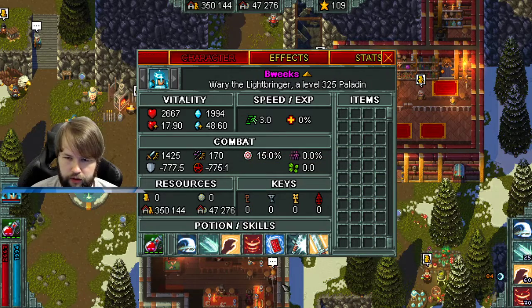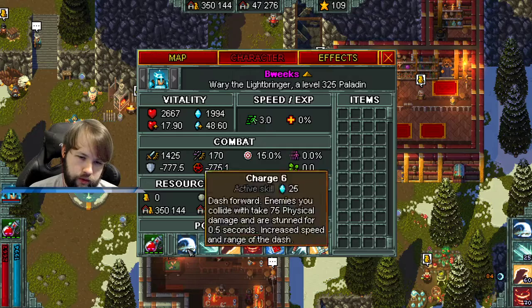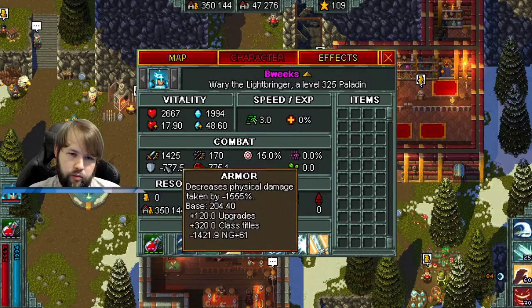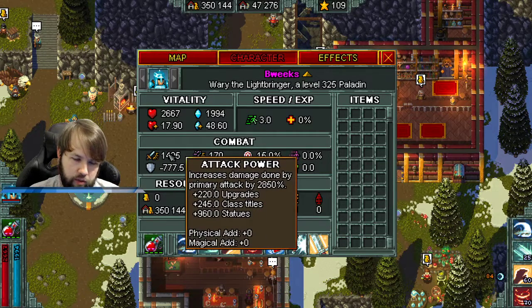There are some other passives — Flames of Devotion is probably one of the more confusing ones for the Paladin. Each hit with your sword, your primary attack, adds one magic damage to all Paladin skills. This stacks up to 24 times, each stack lasts one second. It's different because it adds flat damage to all your skills. When added to your primary attack, it gets increased by attack power; when added to your other skills, it gets increased by skill power.